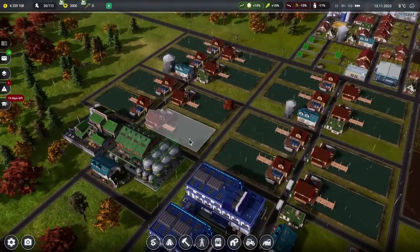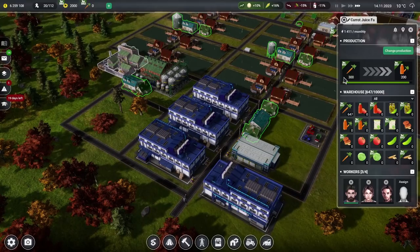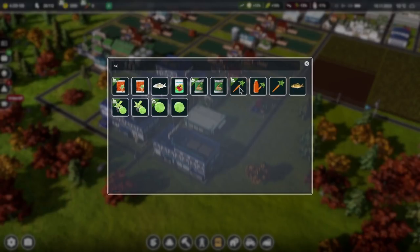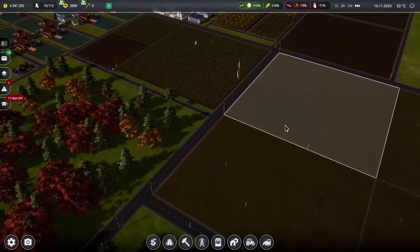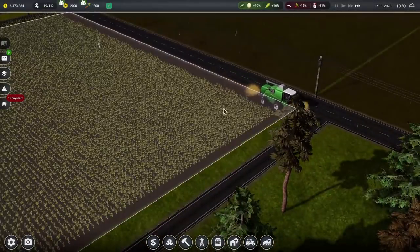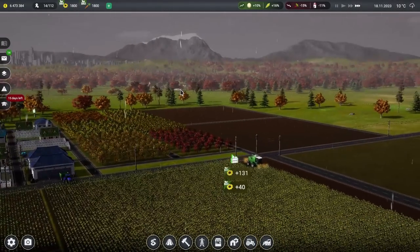We're being nagged about not enough organic carrots. They're going through them very quickly — super efficiently. We set up an auto-buy for organic carrots: buy in until we have 2,000 — just a temporary measure until the big carrot field comes in. And the sunflowers are ready! People are harvesting them on a miserable cold grey November day. There's even a town visible in the distance — hello town, I hope you're enjoying the lovely food we're selling you.